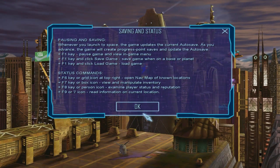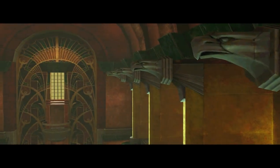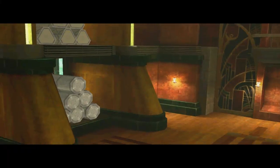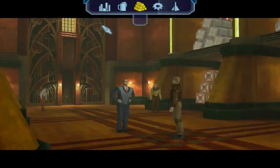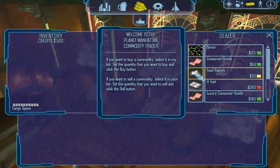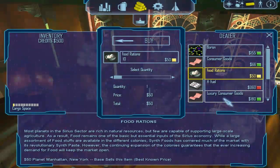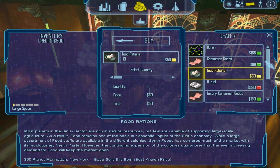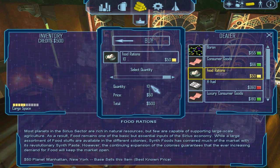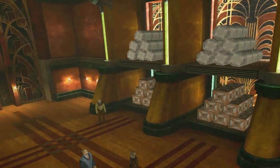I'll go through the three traders here. This is the commodity trader, which I'm actually going to buy something from. Commodities — you can sell them at different places to make a profit. Each place sells for a different price. I know already that the place we're going to very soon will give me a profit for these, so I'm going to buy ten of them at fifty credits each. So I have zero to my name now, but I will make a profit from that.